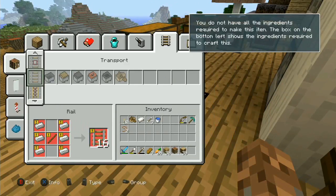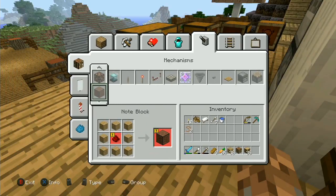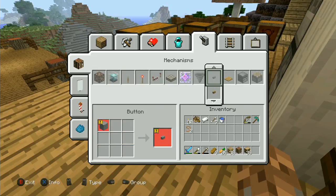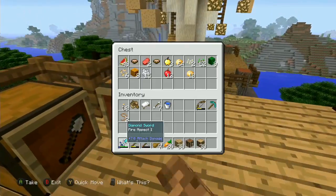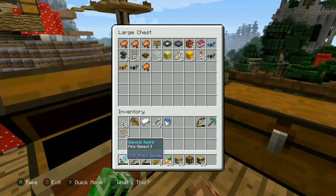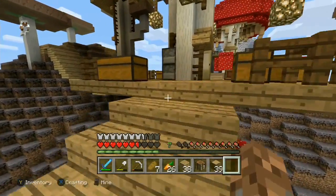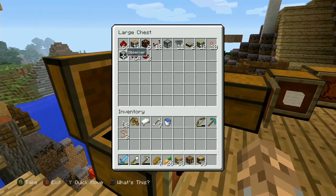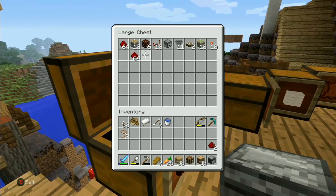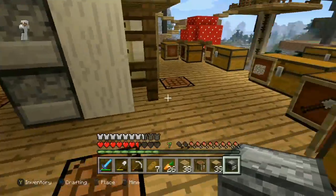There doesn't seem to be anything really interesting to craft. We still don't know what the observer block does. Let me find it — it's not in the miscellaneous chest. Wait, did I die with it in the nether? No, here it is — it's in the redstone chest. We're going to try some tests, so let's grab some lamps and some repeaters while we wait for night.